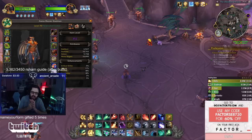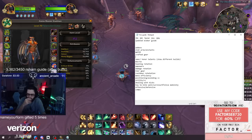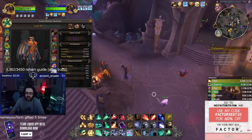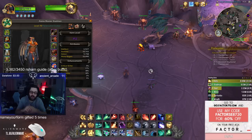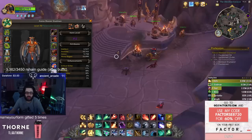Evoker's weaknesses: being crowd controlled. They're kind of difficult to CC if they know what they're doing, but if you do get crowd controlled that is definitely a weakness. On top of that, you're constantly putting yourself in a position where you can be CC'd because you need to Verdant Embrace into the middle of the map — that's one of your main heals. This can also make you a kill target and leave you in a position where you're not able to escape too easily.